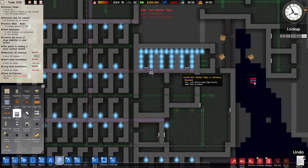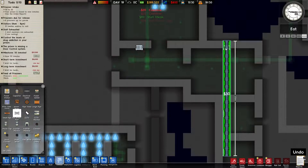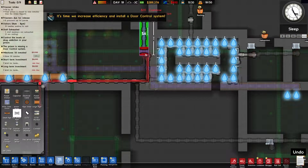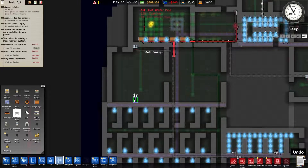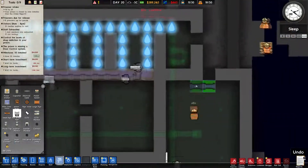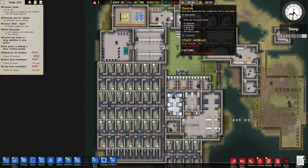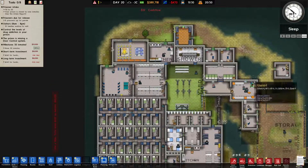We'll have to run another pipe through there, and we can't cross that water gap — so we'll have to run this up here and then through the yard. The construction workers will probably do just fine on that. The warmth will have a positive effect on staff morale, hopefully, because it's currently decreasing and I don't want to increase their wages. It is increasing — I believe we've got some of the radiators hooked up now.